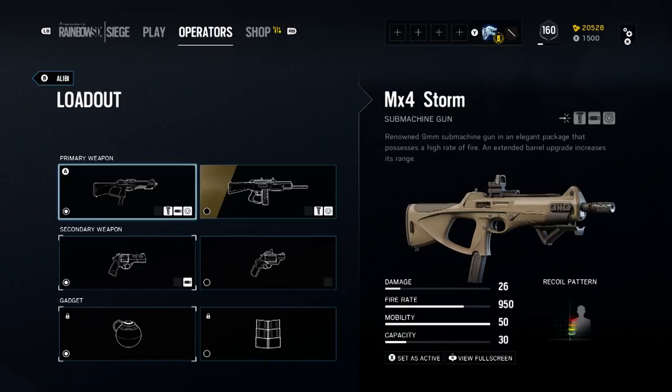First up is the MX-4 Storm SMG. It does a moderate 26 damage with a 950 fire rate and a 30 round magazine. Now the way her ability works is she throws out hologram copies of herself, and it's important to be aware of that in the weapons loadout because the hologram copy only has the MX-4 Storm primary. You can use the iron sights if you want, or go ahead and put a reflex on there — it's the lowest profile sight and will most closely mimic the settings found on the holograms.